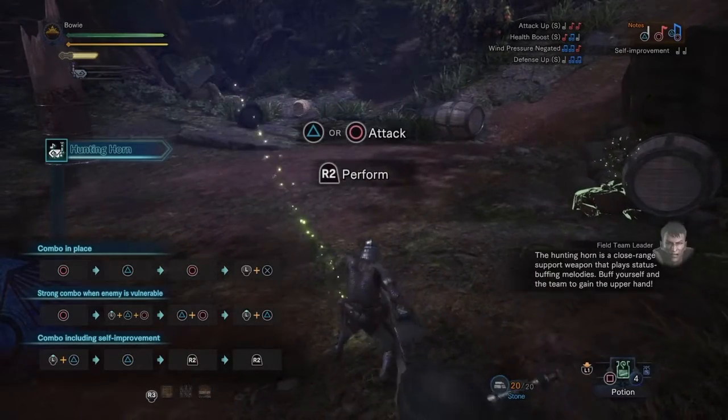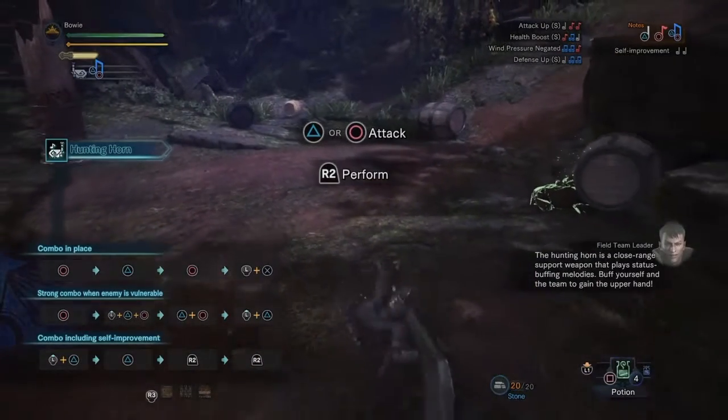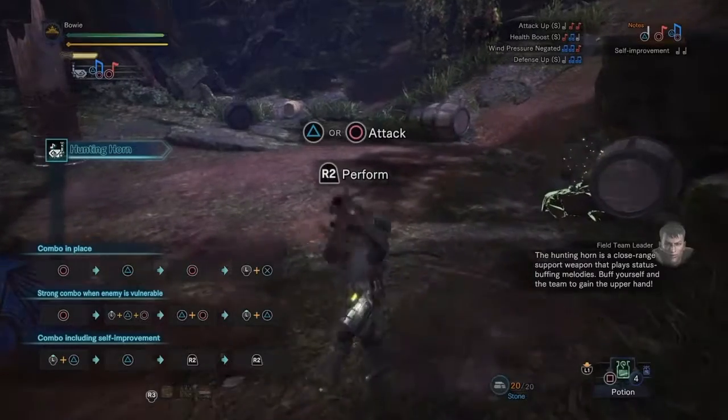The hunting horn is a close range support weapon that plays status buff melodies. Buff yourself and the team to gain the upper hand.